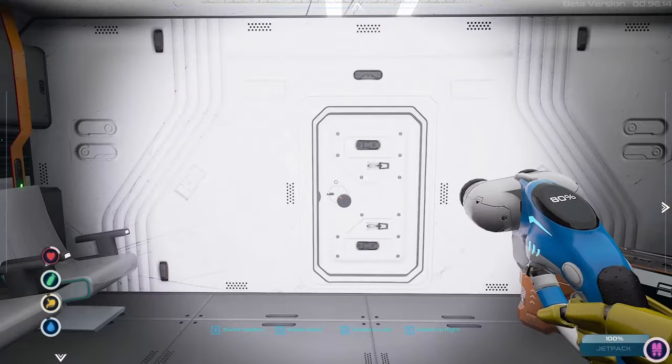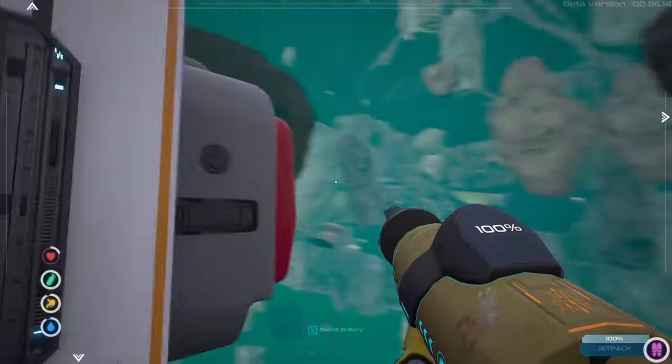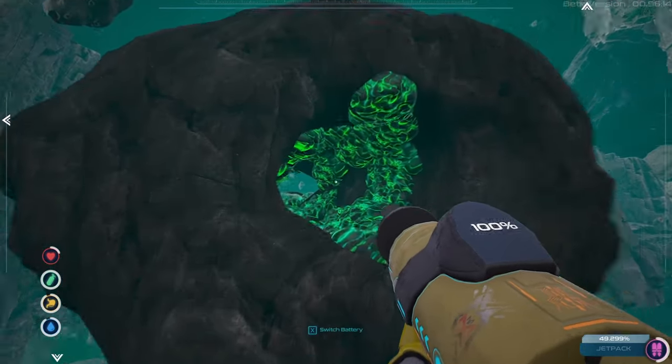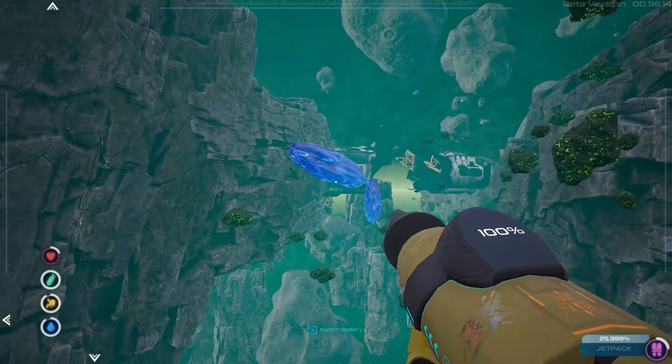It doesn't matter. The idea is we need the blue crystals, so let's go and grab some of those. We got the tier 2 jetpack — it's working just amazing. We got all the power that we need. We can come in here and mine one of these guys.